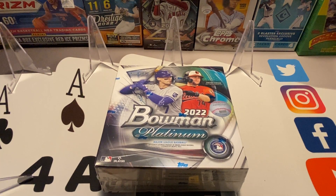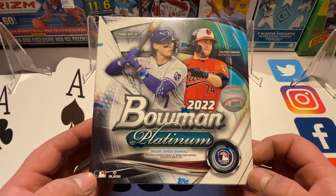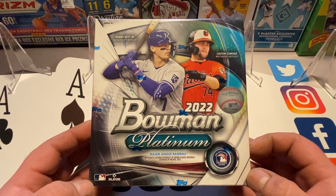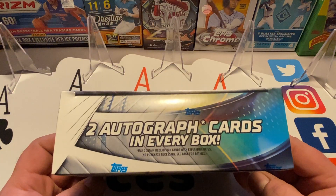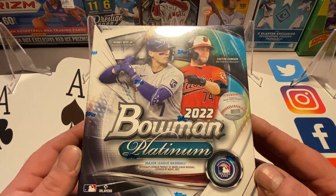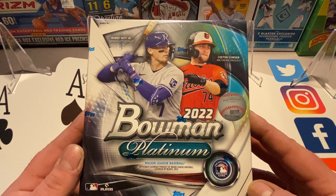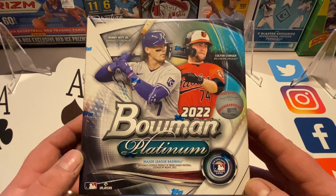Hey, it's Four Aces Trading Cards back with another video. Today we're doing a retail box, but it's a little different than normal blasters. We're doing 2022 Bowman Platinum Baseball. I think they call these a monster box — they're not really like a mega box, more like a hobby version of retail, because they've got two guaranteed autographs, which is not typical in retail. Normally mega boxes might have one and it's not guaranteed; blasters sometimes have a chance. Pretty cool.